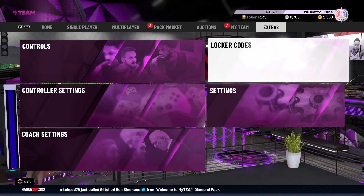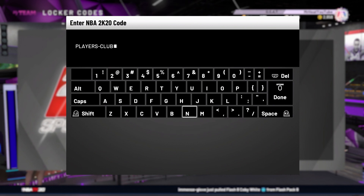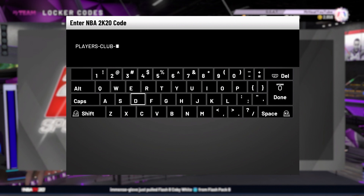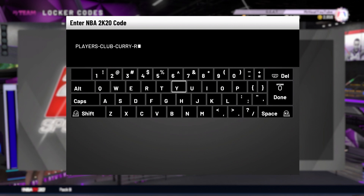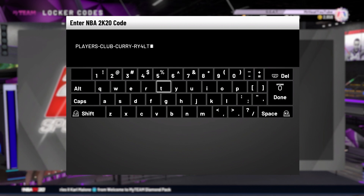I already entered this one and this one is last but definitely not least — at least of what has come out right now. This is kind of exciting because I get to see which one I actually get this time. Players Club — and we got Curry. This is Seth Curry, not Steph, not Eddie, not Del — it says Seth with no T, ha. Anyways, it's for a pink diamond, diamond, or ruby Seth Curry. Five, four, three, two, one — see, you were late, you gotta pause the video.